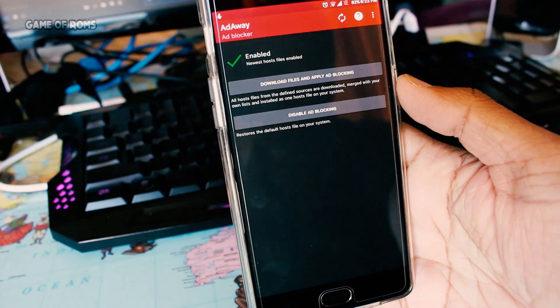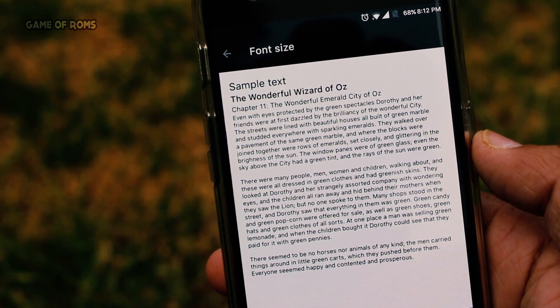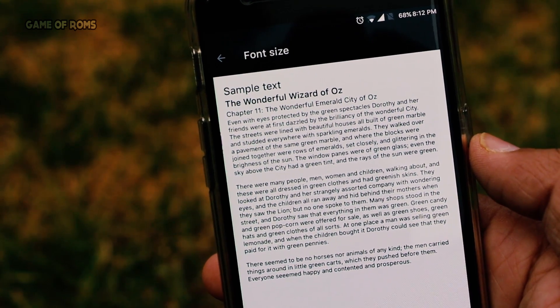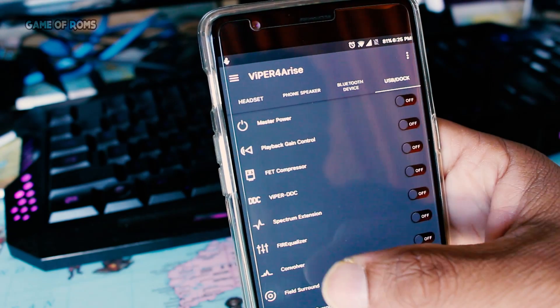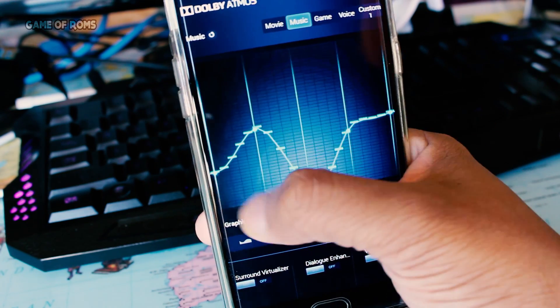The ROM has a built-in ad blocker. Something unique about this ROM is that it has a custom font pre-installed and it looks really good. ViPER4Android is pre-installed so you can easily tweak your audio quality.